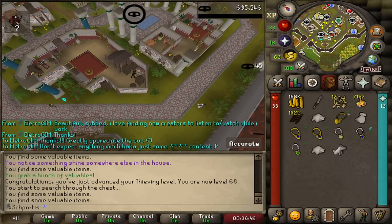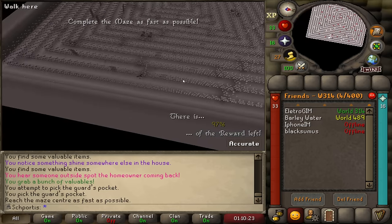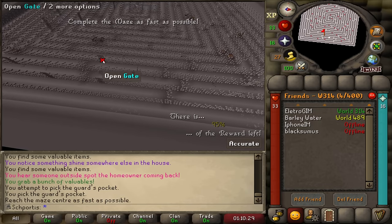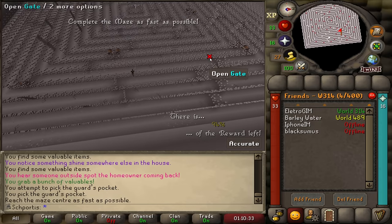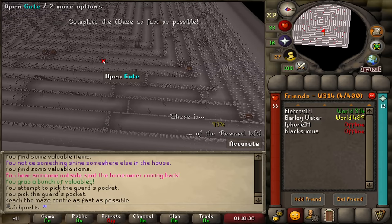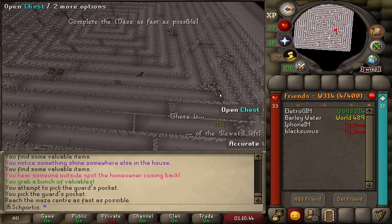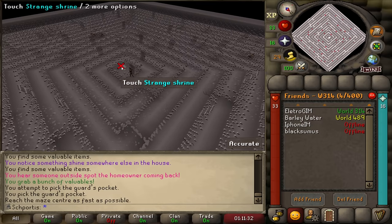Level 68 thieving coming in right there. We got a maze random here. I would typically sit here and do the full hour and a half chest thing, but right now I'm just not in a position to do that. I'll just finish this and grab whatever I get and continue with the thieving. But eventually I'll probably sit here for the full hour and a half to get some items from these chests.